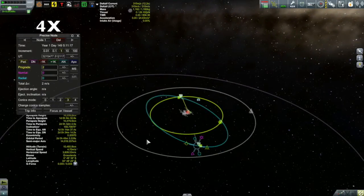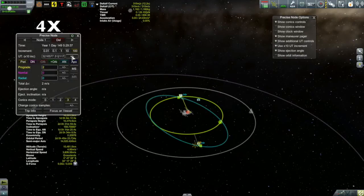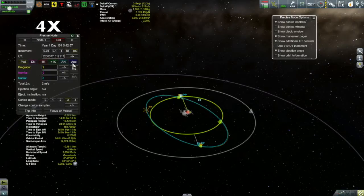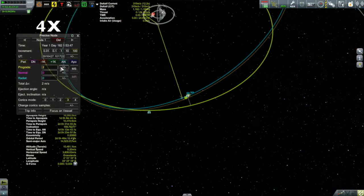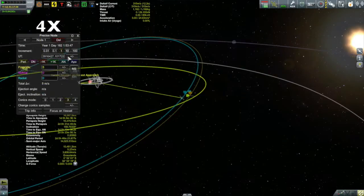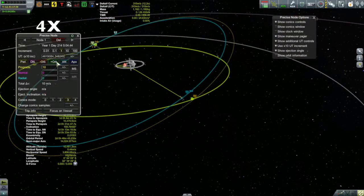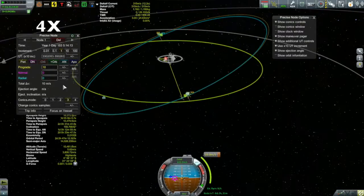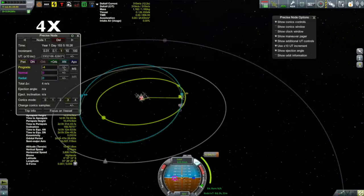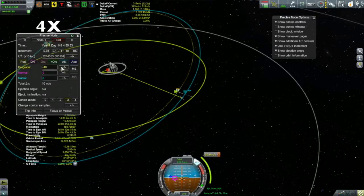I do have enough Delta V to affect its trajectory into the moon. As you can see, I'm using Precise Node. I first used this mod in the last episode to help me edit my maneuver nodes — I highly recommend it if you find dragging those maneuver nodes around manually to be a bit of a pain. What I particularly like is these plus-orbit and minus-orbit buttons. MechJeb is another mod that has maneuver node editing tools built in, but it also has a lot of other flight assists that I find too tempting to use, so I don't have MechJeb installed.